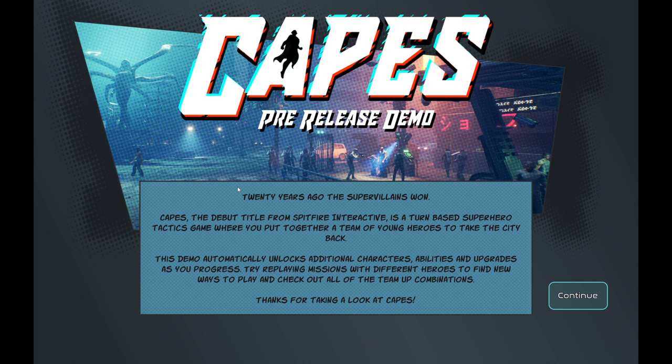20 years ago, the supervillains won. Capes, the debut title from Spitfire Interactive, is a turn-based superhero tactics game where you put together a team of young heroes to take the city back. The demo automatically unlocks additional characters, abilities, and upgrades as you progress. You play the first mission and get a new hero, and then for the next mission you actually just receive another hero. It levels up your characters and unlocks new skills, rather than doing it organically as you'd proceed through the full game.